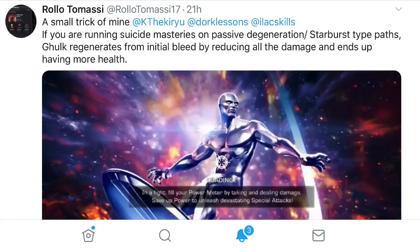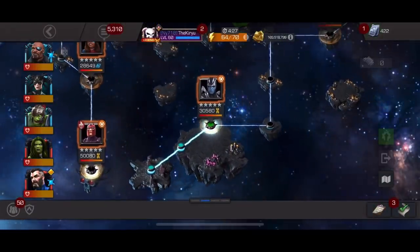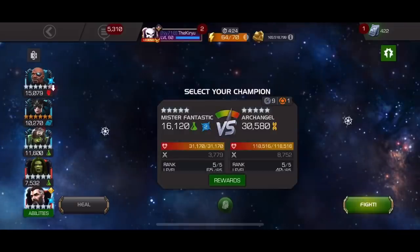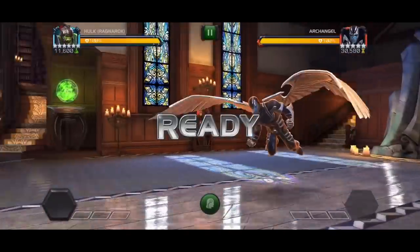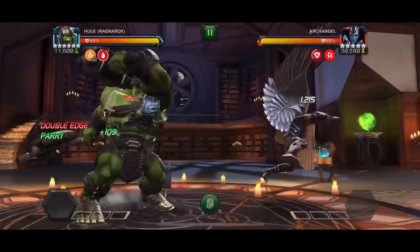Hello there guys and welcome back to the channel. Today's video is inspired by a tweet where I got tagged by Rollo Tomasi. Basically he says if you're using Suicide Masteries and Gladiator Hulk on a Dead Generation Starburst type path, Galk regenerates from Initial Bleed, which I found quite noteworthy. He also has his footage attached on Twitter. Meanwhile we're gonna head into Variant 2 where we have a Starburst lane and showcase that ability of Gladiator Hulk, plus a couple other tidbits of information.